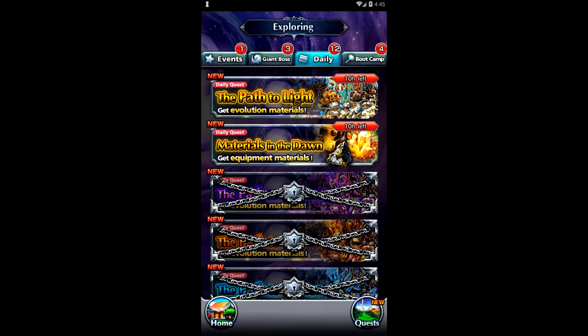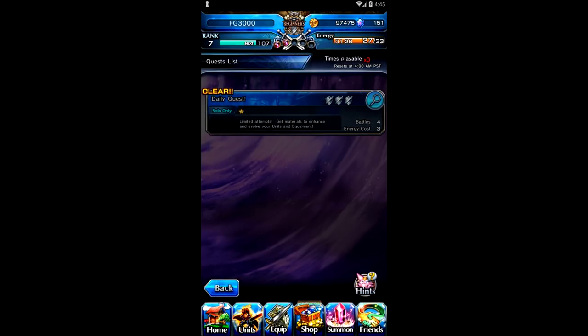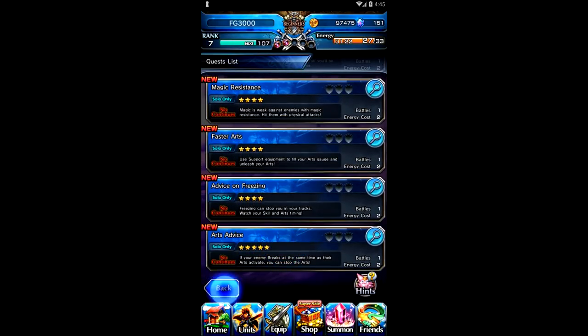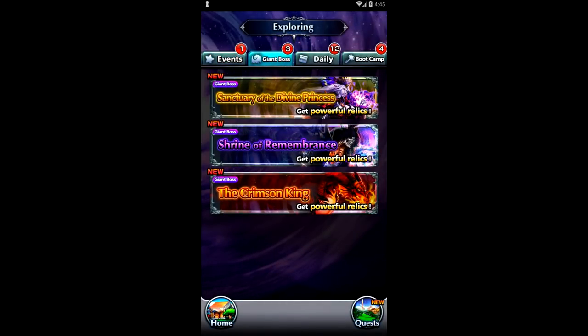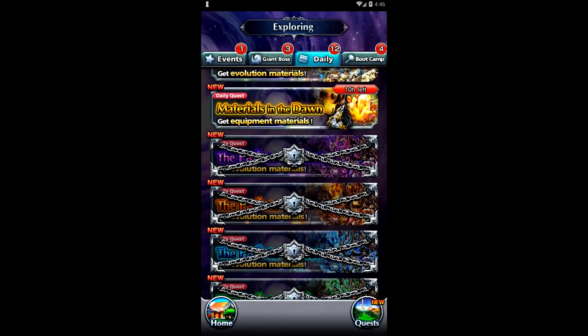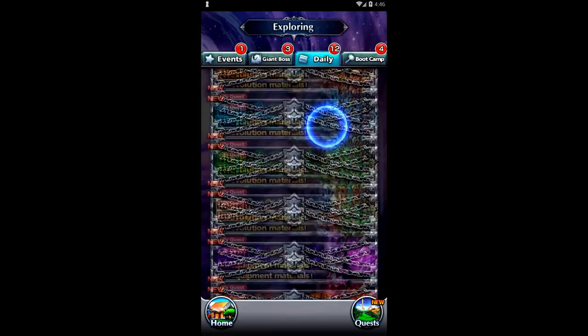The Explore section is basically your resource grind — these are all the stages that will have your resources. For Events, you can do this daily quest once per day, then it turns off. There's also a training series you can go through to get a bunch of rewards that teaches you some of the finer arts of the game. There are bosses you can fight once you reach level 10. You have dailies which rotate every single day — today is Friday so today is light day, meaning you can get light materials to evolve your characters and upgrade your equipment. The next day it'll be dark, then fire, then water, and so on — very similar to most hero collectors.